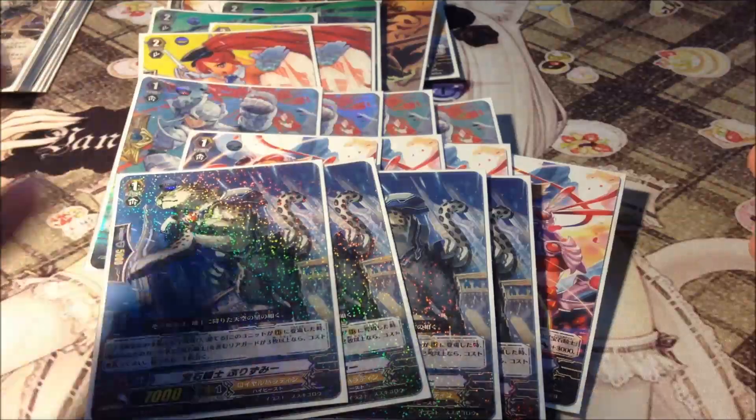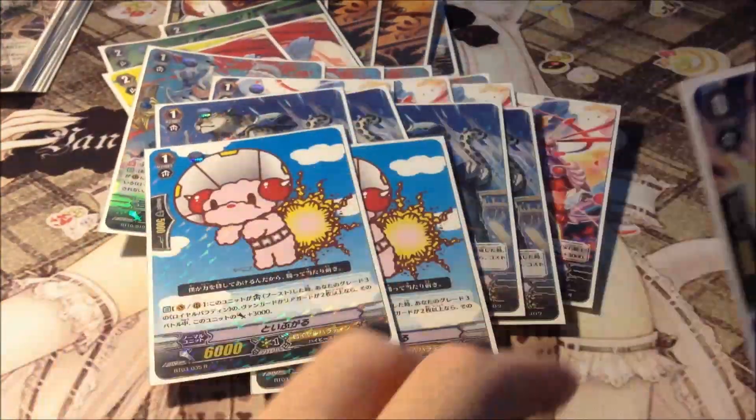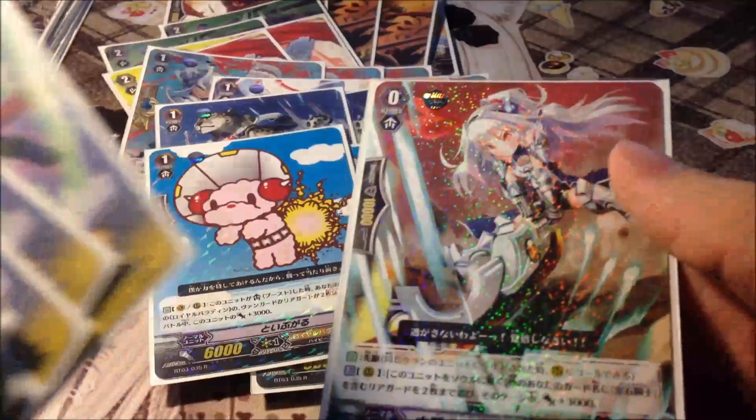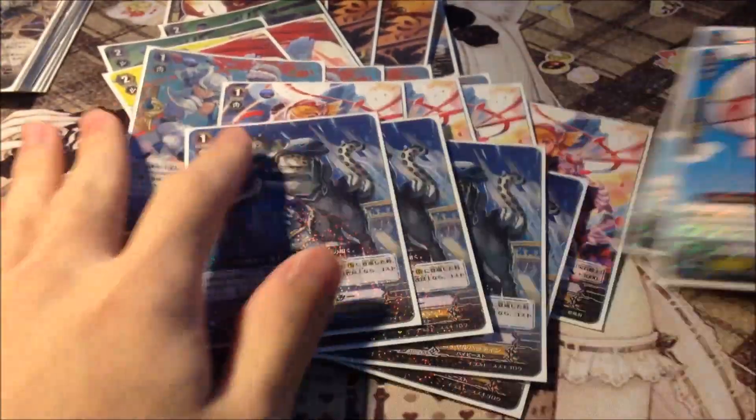Grade 1s: 4k clones, 4 'if you control 4 or more Jewel Knights draw 1', 2 Toy Pugles 'control 2 grade 3 units 9k booster'. The triggers are different because I'm trying to max out more Jewel Knights in the deck: 4 draw, 4 stand, 4 creed, 4 heal, and the rare starter. PM me if interested.